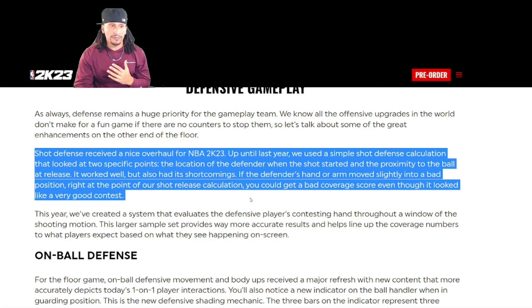Shot defense received a nice overhaul for NBA 2K23. Up until last year, they used a simple shot defense calculation that looked at two specific points: the location of the defender when the shot started and the proximity to the ball at the release. If the defender's hand or arm moved slightly into a bad position right at the point of the shot release calculation, you'd get a bad coverage score even though it looked like a very good contest. This year, they've created a system that evaluates the defensive player's contesting hand throughout a window of shooting motion. This larger sample set provides way more accurate results and helps line up the coverage numbers to what players expect based on what they see on screen.